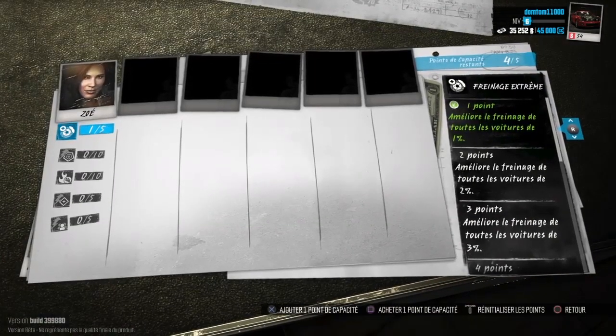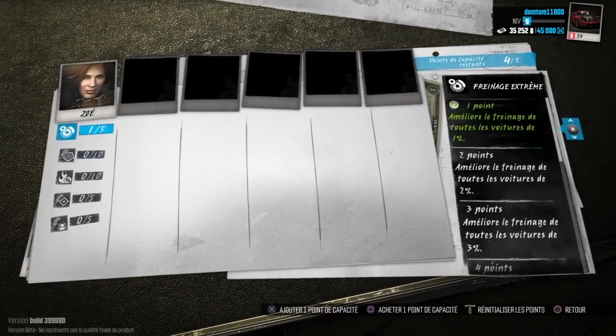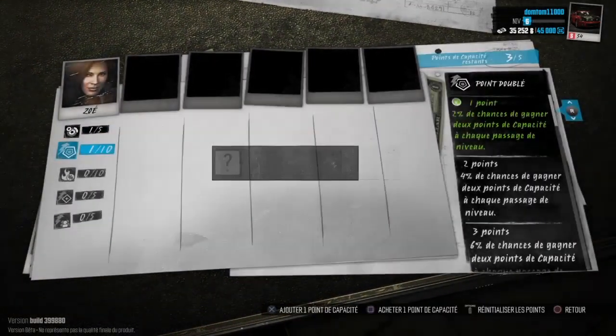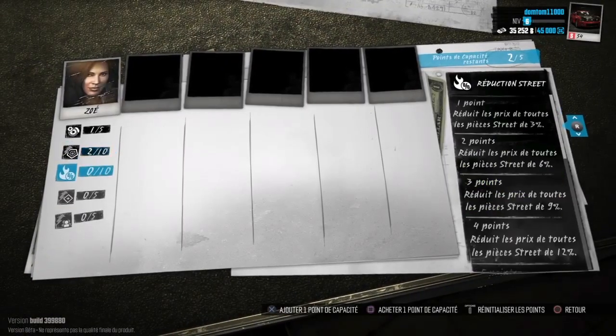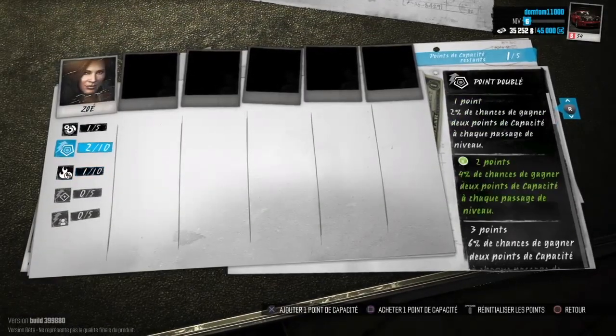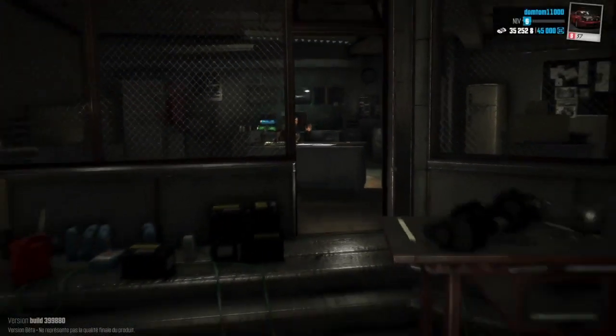Je vais utiliser mes points de compétition. J'en ai 4 ! On va se monter ça — on va le monter 2 fois, comme ça on aura plus de chances d'avoir des points. On va se mettre un point de réduction. Et on va se monter encore un petit peu le freinage. Donc j'ai dépensé mes points ici.